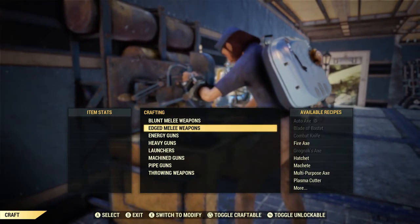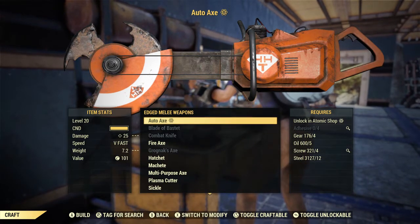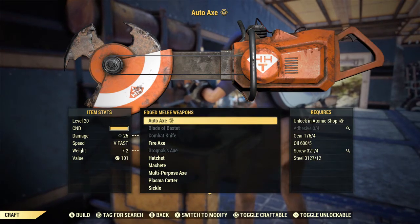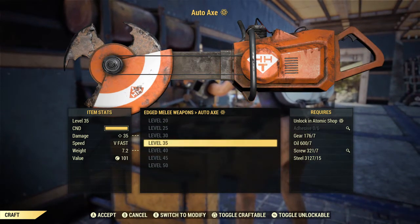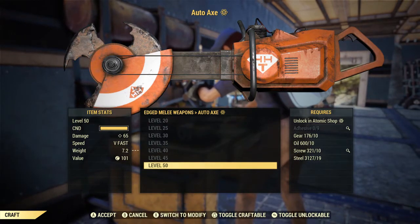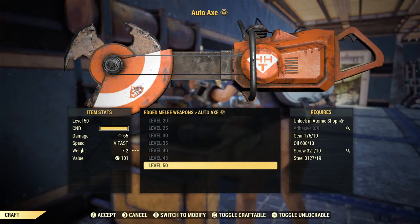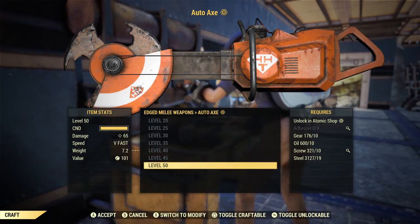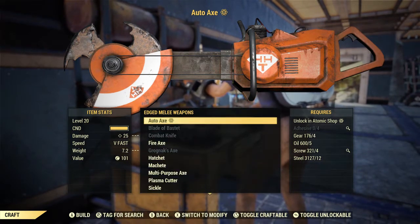After you get the plans, you'll have to build one using an armor workbench. Materials needed are shown here, and the higher the level, the more materials needed. Once you've created your axe, if you got any legendary cores and modules — which you get from various public events, daily operations, and the expeditions — you can add some legendary effects. I re-rolled and got the one where the AP replenishes after each kill, which is really handy for this particular weapon.